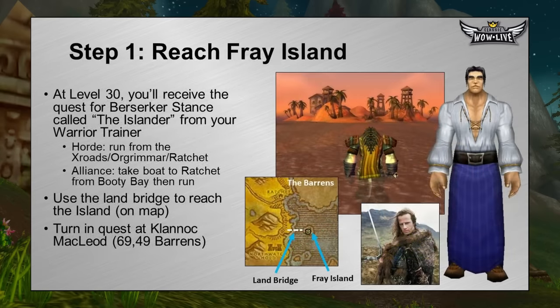It's time to go over the step-by-steps. First, ding level 30. Once you do, go to your warrior class trainer to learn your new abilities and you'll see a quest. Regardless of race or faction, you'll get the same quest — to receive your Berserker Stance and the spell Intercept, which is similar to Charge but usable in combat. The quest is called The Islander, and you'll be tasked to reach Fray Island, which is off the eastern coast of the Barrens, between Ratchet and Northwatch Hold, on a small island south of Durotar. There's a small land bridge — you can actually walk from the shore to the island.